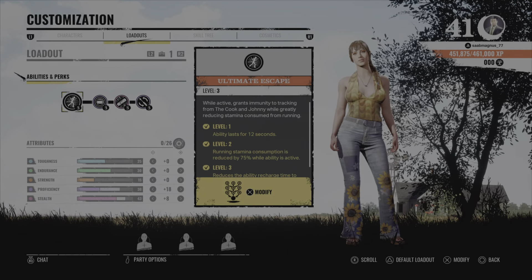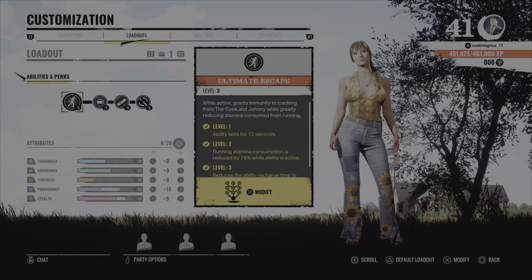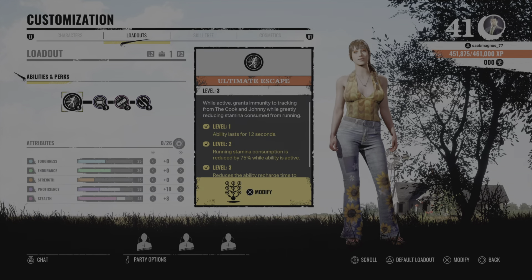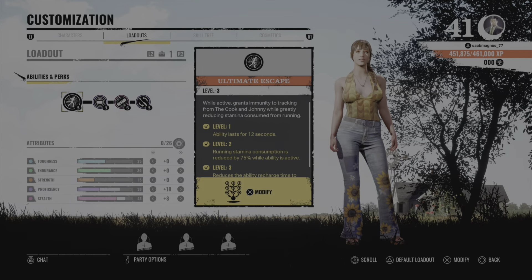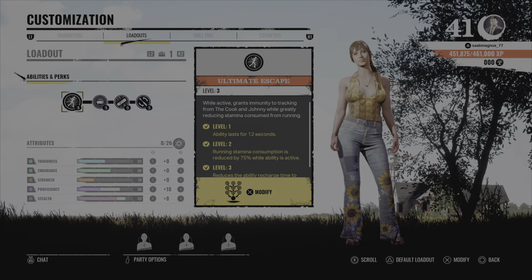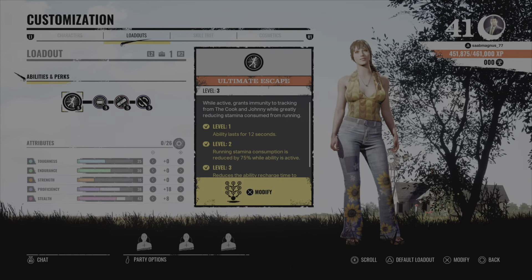Yuli's core ability is Ultimate Escape. As you can see here, I'm level 3 — while active it grants immunity to tracking from the Cook and Yanni, while greatly reducing stamina consumed from running. So if the Cook hears you, you activate the ability, and if you hear that Yanni is tracking you, activating this will stop him from tracking you.